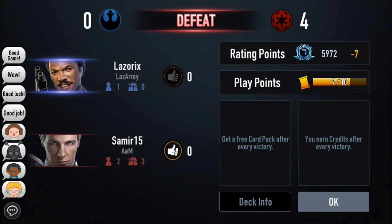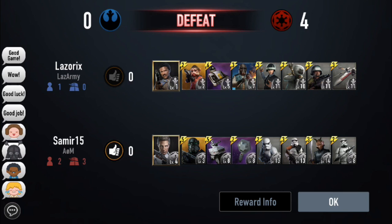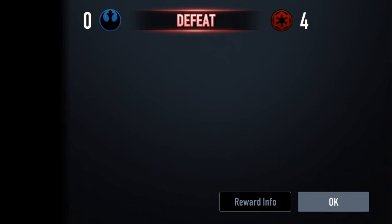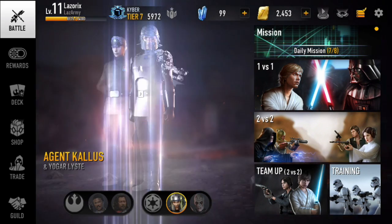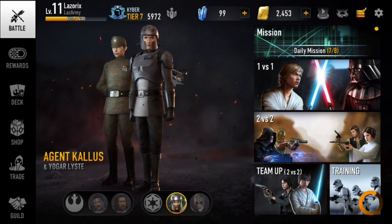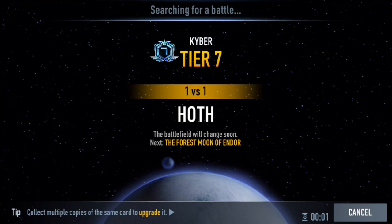Oh no — I accidentally queued up with Lando when I was checking out his special and forgot to switch back over to my Kallus deck. I got paired up against an AOM guild member who was a very high level — look at his cards: level 4 leader, level 14 commons. Didn't really stand a chance against this guy. He destroyed me with those level 8 epics. But let's get back over to my Kallus deck. I only lost 7 from that — not a big loss. Hopefully we don't get matched up against those players again — those guys are at the top of the leaderboard.